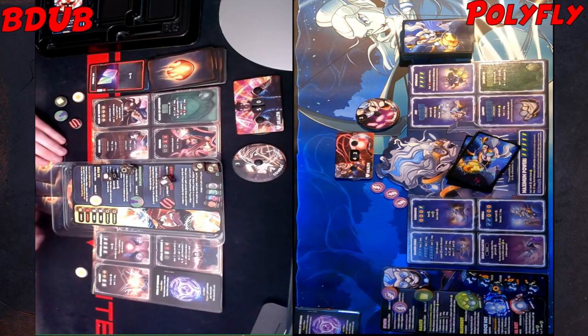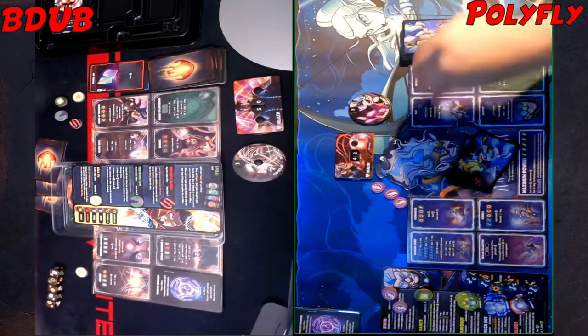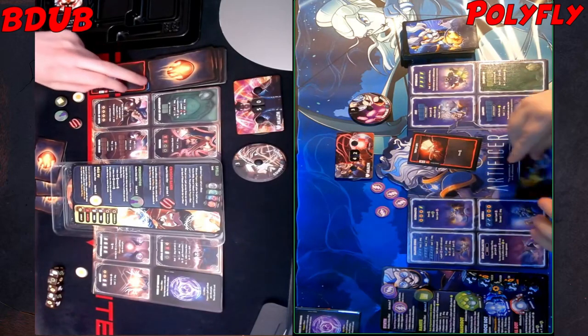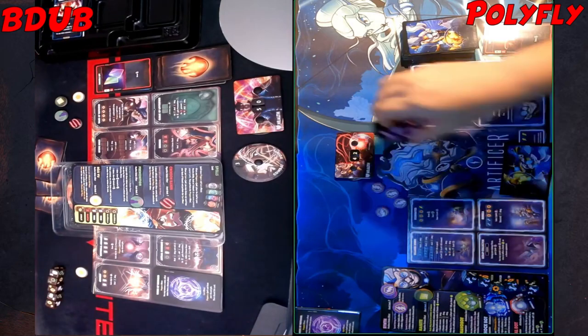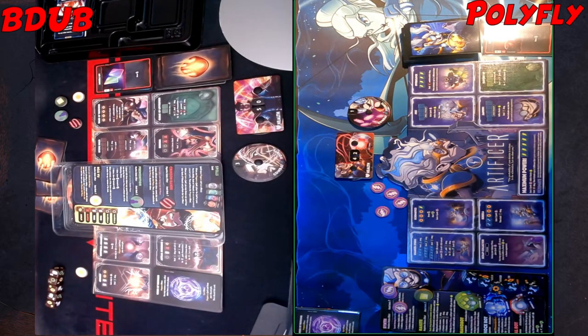I'll end my turn there. Okay, go to my turn — upkeep, income, draw my card. Hmm. We'll spend two CP on a triple up. Seven cards in hand.